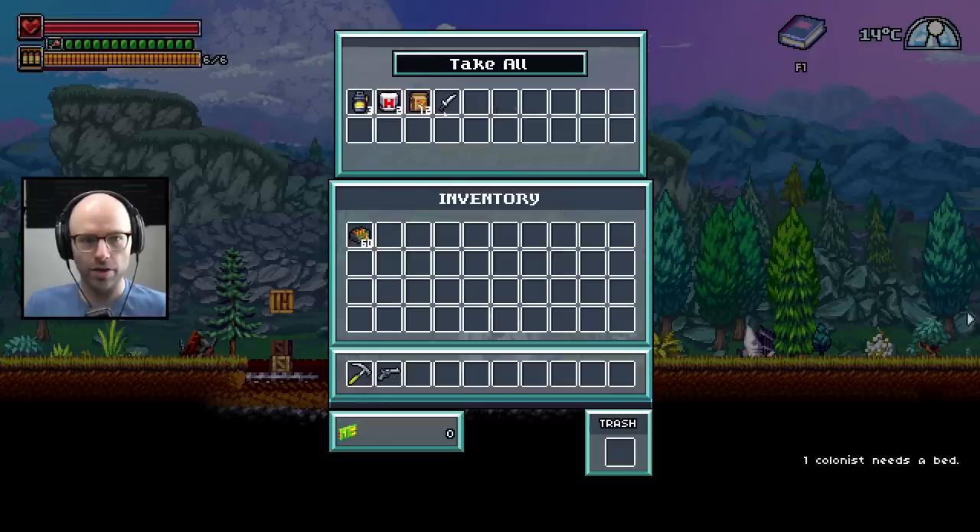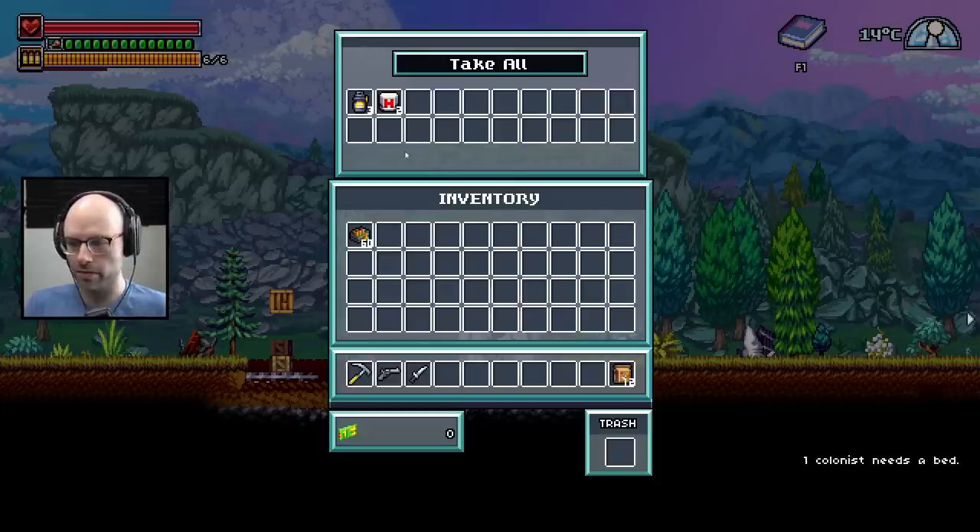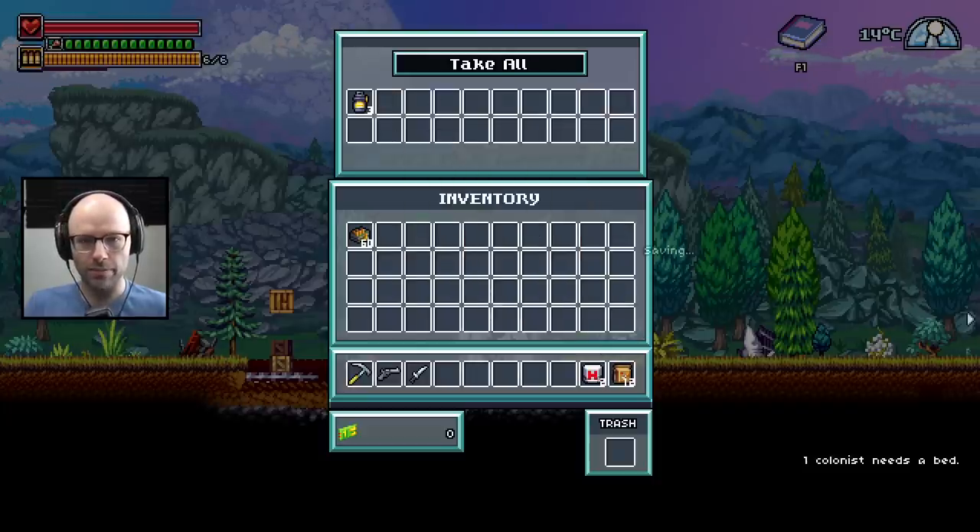Put the ammo in your inventory — we go gun, we go knife. What is this? Rations — probably put those on your quick bar. Medical kit — put that on your quick bar. Lantern — we'll put that on our quick bar.